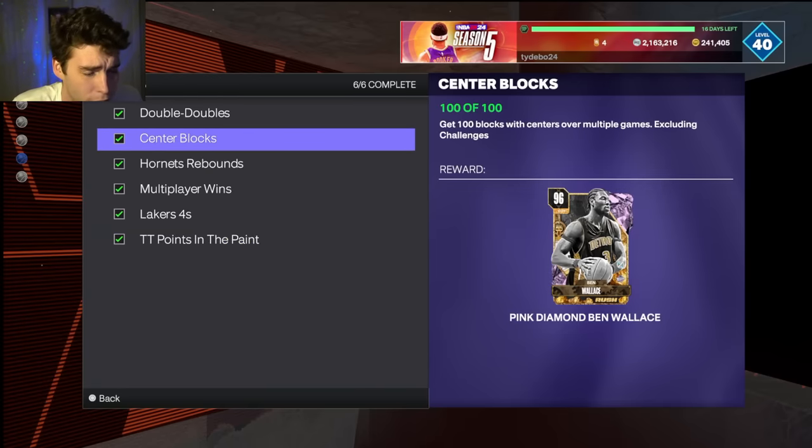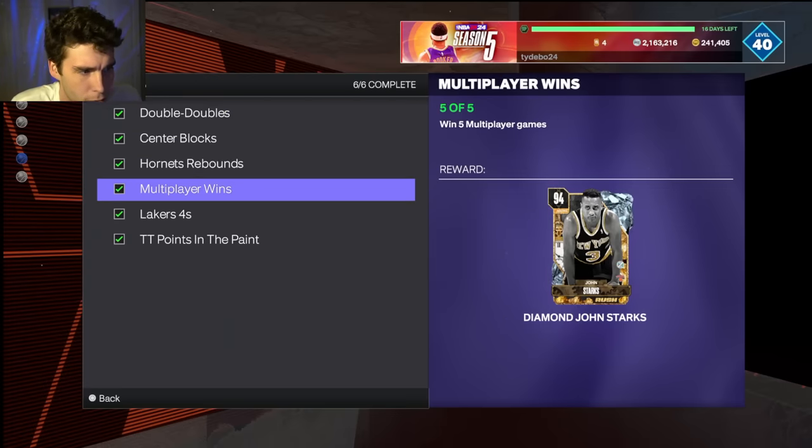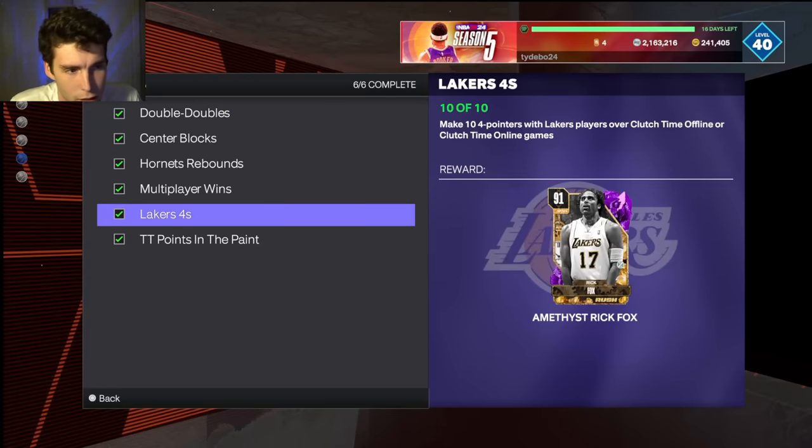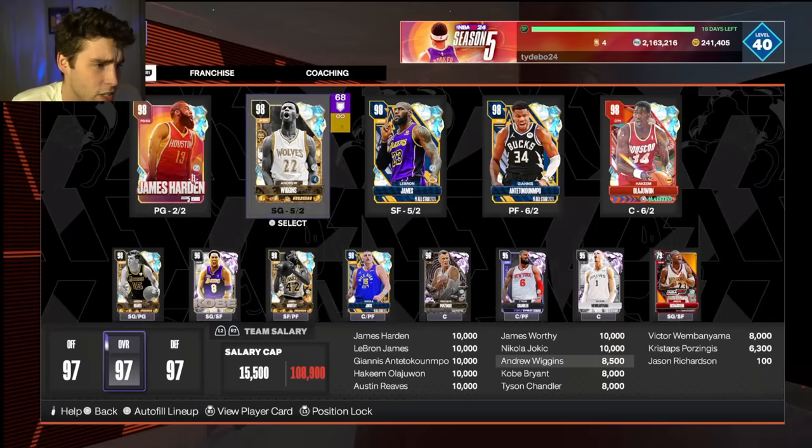Maybe right around three hours. It really wasn't super difficult. I used the Mecca Oak before in Triple Threat Online and got his rebounds, blocks, and double-doubles basically all the same. The four-pointers match up with somebody in Clutch Time Online that can help you out, 20 points in the paint with Triple Threat Offline — bunch of easy challenges.